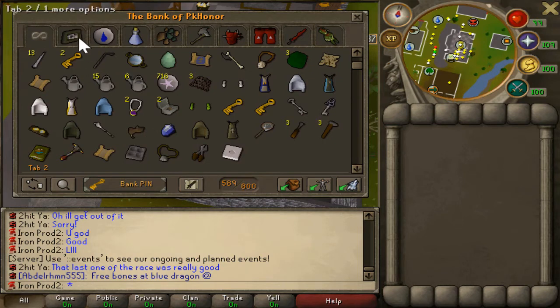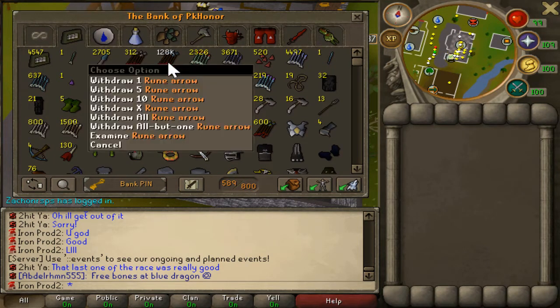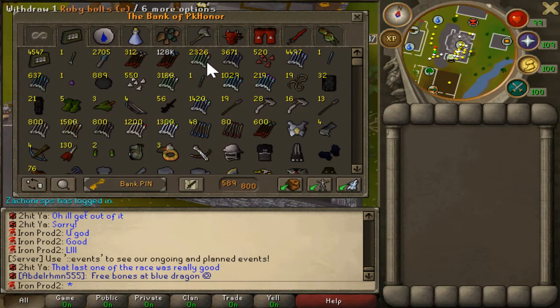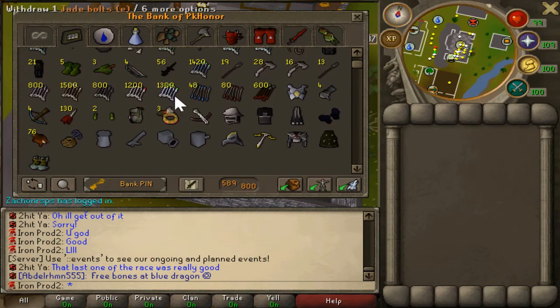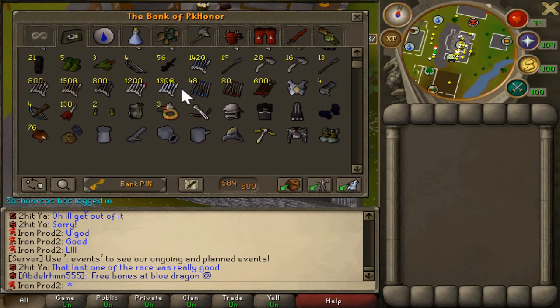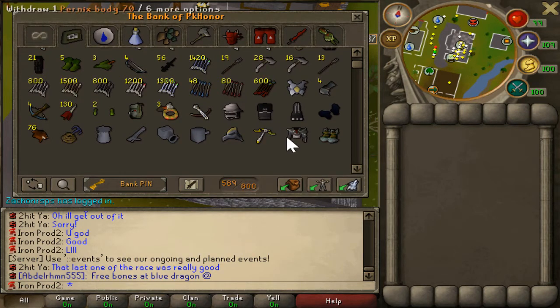Going right into my ranging tab - I have a good amount of rune arrows from 200 mil fletching. I'll scroll through most of the junk and point out the better items. I do have a Pernix set - Pernix doesn't go in this tab - and I have Glavians and the Armadale crossbow. I don't have chaps because the boss just doesn't want to give me them. I've gotten like three Pernix tops and I've sold them because I need money.